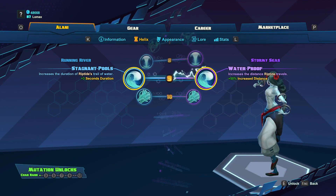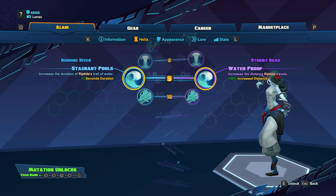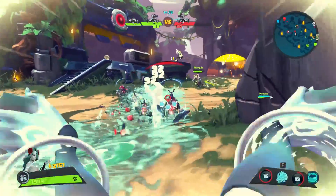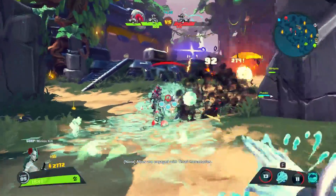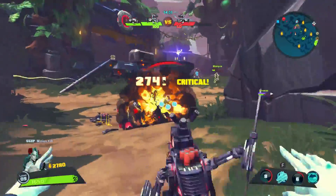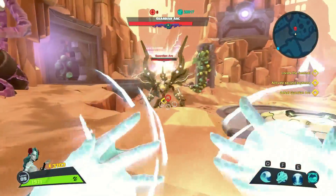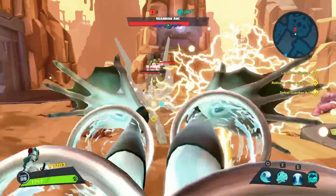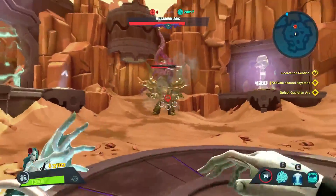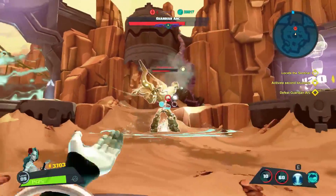At level 9, we're going to get 2 buffs to Riptide: Stagnant Pools and Waterproof. Stagnant Pools is going to increase the duration of Riptide's Trail of Water. This can provide you and your allies with a longer healing duration if you take Soothing Mist at level 1, and will leave the movement speed increase up longer. Waterproof is going to increase the distance that Riptide can travel, allowing you to more safely escape or just get around the map faster. This is my preferred option at this level because with Ride The Wave, you can cover some serious ground.